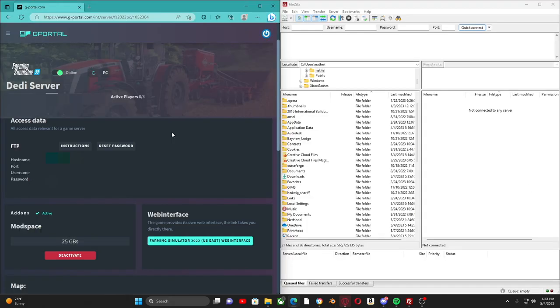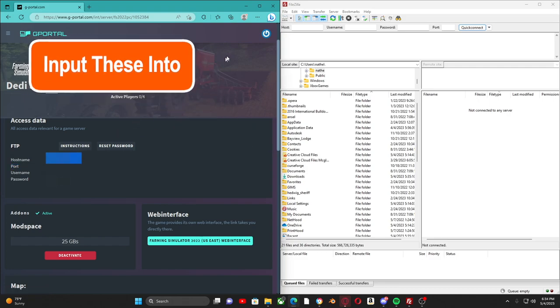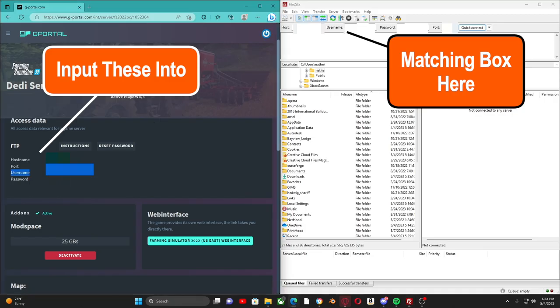Go onto your internet browser and look up FileZilla, and download the correct version you need. Once FileZilla is completely installed, go in here — this field is the host name — and you'll fill them in one by one.